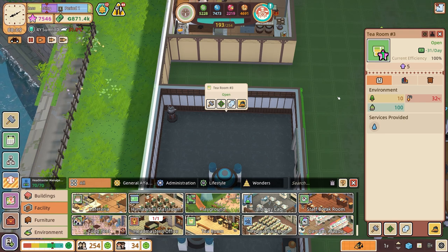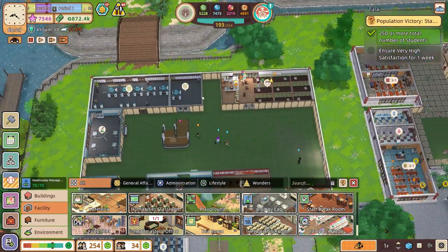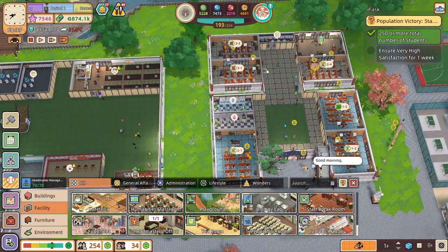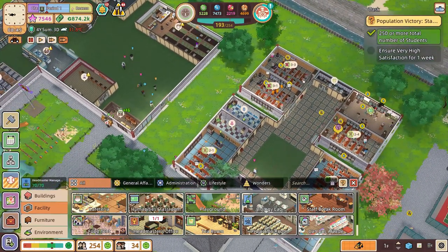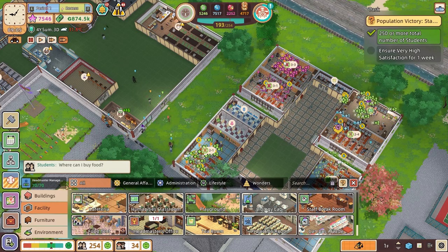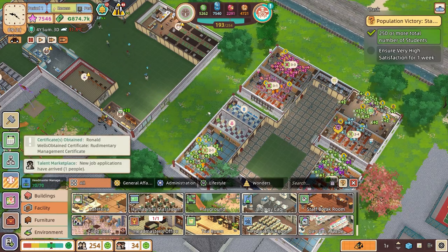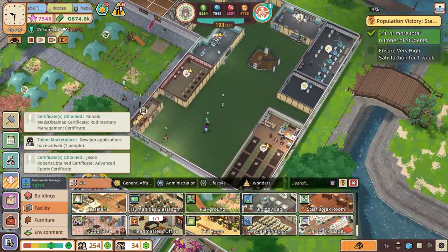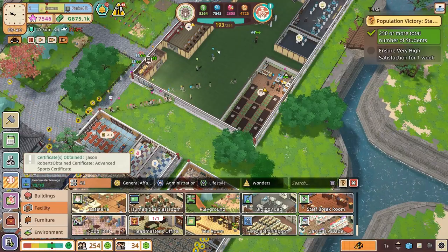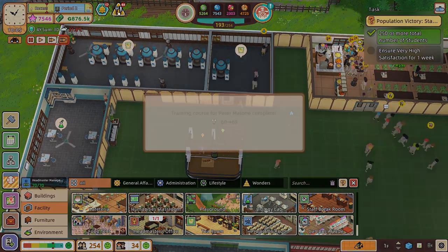I feel like I don't actually now need to change the amount of classrooms I've got. When the year threes turn into year ones again I'm going to only need to keep their four classrooms to keep the level at 254. I've got so many second years running through. So at this point I don't need to make any more classrooms — I'm going to have one year that always has five classes and two other years that always have four, and that will be perfect. I just have to make sure they are happy and we win.